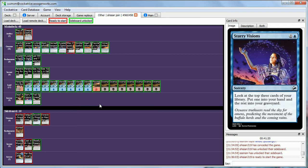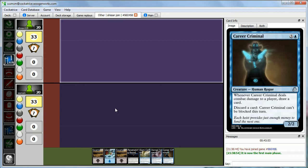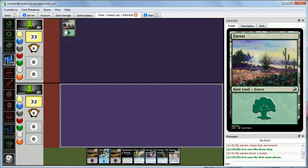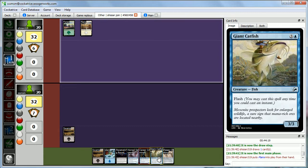Here we are for game two of the Lerato sealed match — I'm up a game, so Abby goes first. Our hand is pretty good: main colors, some removal, some dudes. Last game we saw a lot of white and black, and red for Malastrix, but no green cards. We're very interested in what the green is for. We draw Sheep's Clothing — something to do on turn three before Career Criminal on turn four.